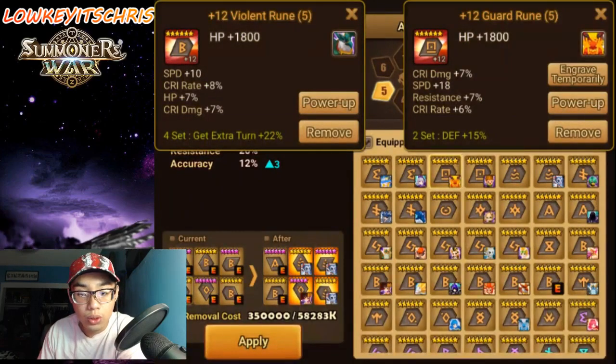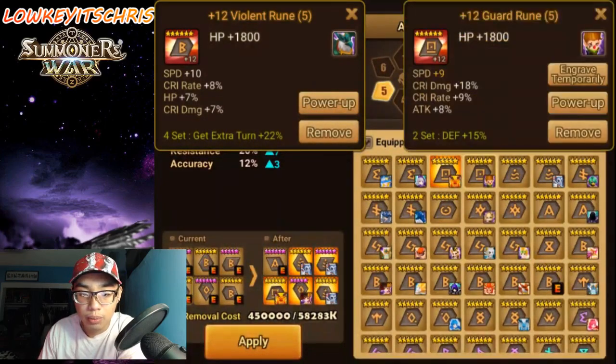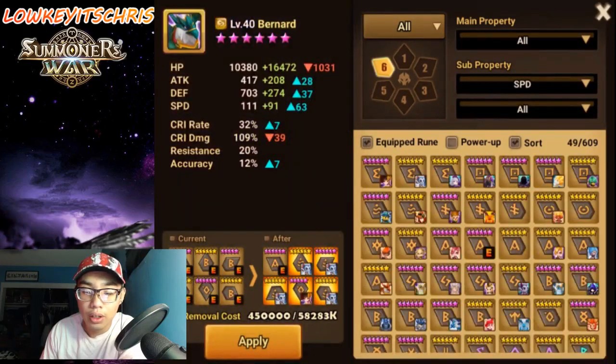We have 18 speed here — let's try that. Let's put that on temporarily. We found an even better one — 19 speed, and it's a Swift rune too. So we now have four Swift runes on our temporary set. Our Swift set is in place. Now let's look at our last rune — that's going to be the kicker.